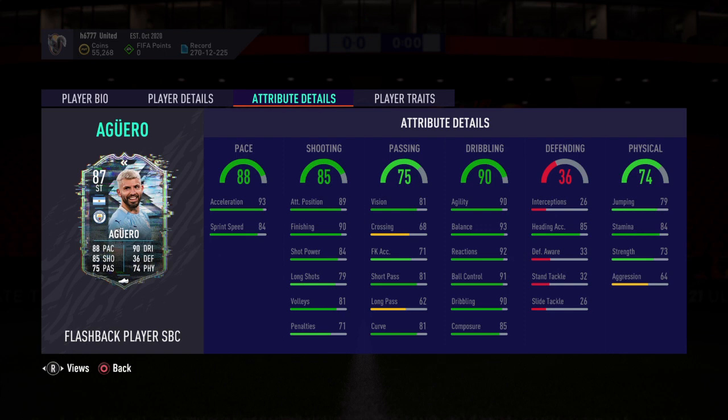Once you've completed all four SBCs you would obtain this card — solid card, hell of an improvement speed-wise on his gold rare card. Bear in mind it will cost anywhere between 500k and 570k to complete those four SBCs, but if you've got the budget this is a card worth picking up, especially if you're running a Premier League build. Anyway guys, that's it for this video — drop a like down below, don't forget to subscribe, and I'll be back with more FIFA action, squad builds, and SBC solutions. Till next time, take care!